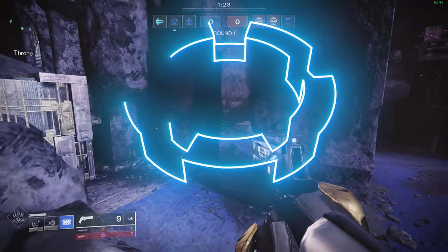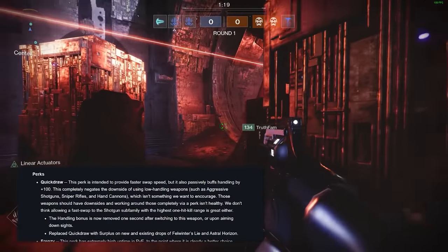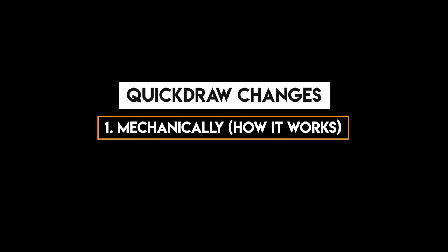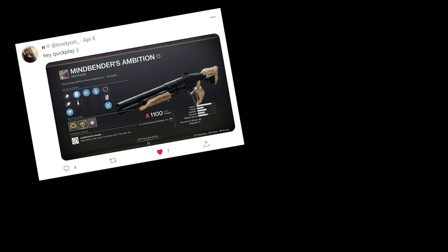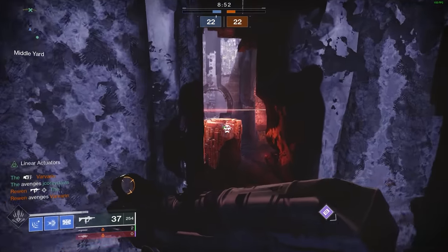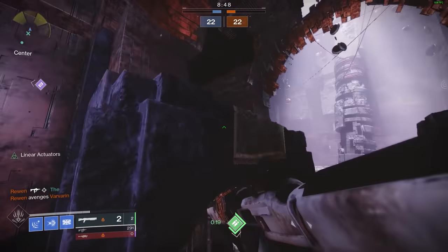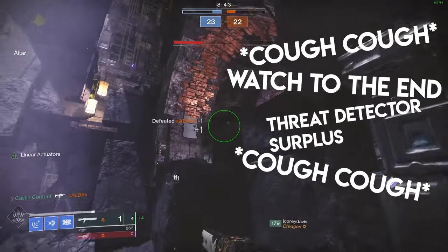Bungie's recent TWAB gave expectations leading into next season. One of those things was Quickdraw — they hit it in two different ways: mechanically, meaning the way it works, and straight up removal of it from the Felwinter's Lie and Astral Horizon aggressive shotguns, but not from our sweet prince. Today's video is going to teach you how Quickdraw will feel post-nerf, and then I'll teach you exactly how to make a gun feel like it has Quickdraw using specific perks and some handling stat targets to chase.